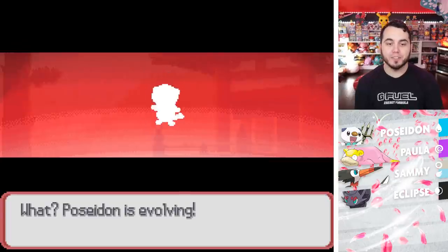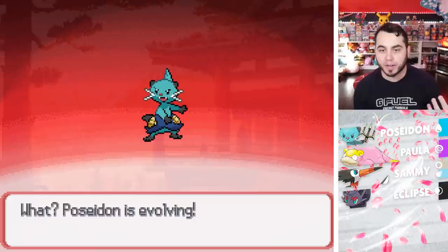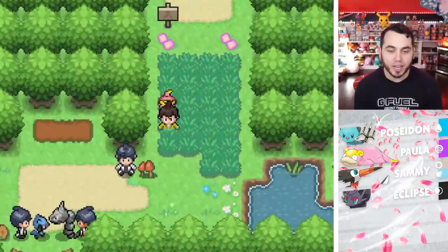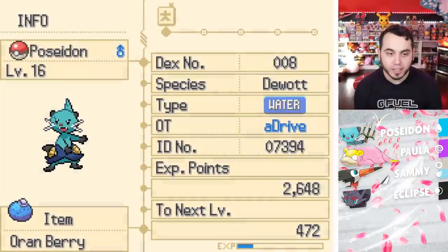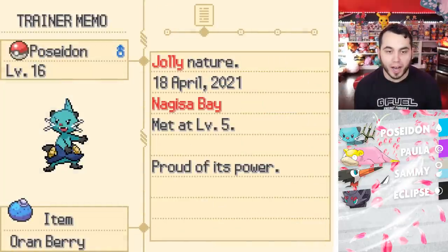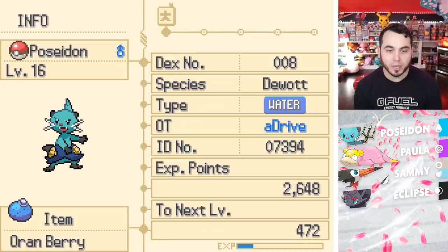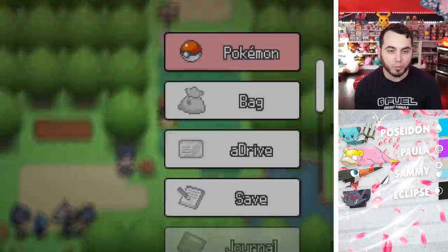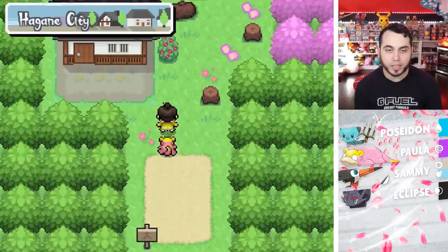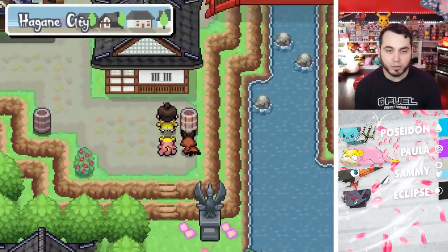And Poseidon is evolving! I did have the speed-up on because I was training a little bit, but Poseidon has evolved into a Dewott. Jolly nature obviously, and picks up level 16. So a couple big evolutions. I do want to give Paula just a little bit more — maybe one more level. Let me head back, heal one more time, get that extra level, and then we're going to take on the tournament.